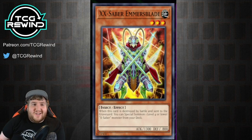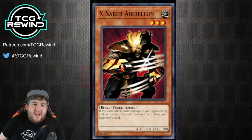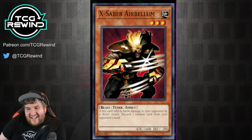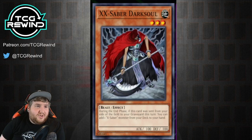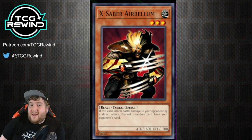Those are the primary monsters you're going to see in virtually every X-Saber deck, but there are a few others worth mentioning. X-Saber Air Bellum is played in a lot of more retro formats, but it's not nearly as good as it was back then. If it inflicts battle damage to your opponent by a direct attack, discard one random card from your opponent's hand. That effect is really nice, especially if you're doing Creature Swap plays with Emmersblade, but as a standalone monster it's just not that great. When you have other monsters to use your normal summon on, such as Dark Soul or Fullhelm Knight, it just feels the most underwhelming.